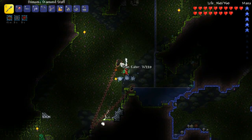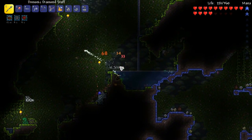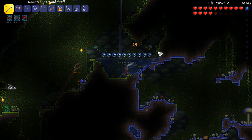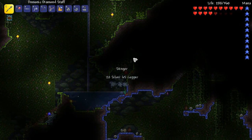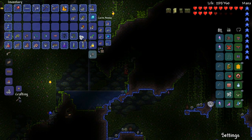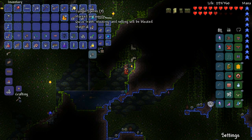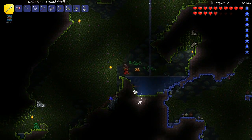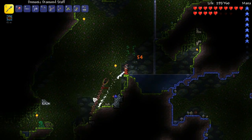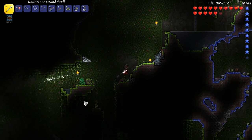We just saw a crit for about 68 damage there, so I think the jungle set's got some potential. Let's put our stingers and jungle spores up in the hotbar to keep track of what we're farming for. It's a really great tip - if you're ever grinding for a certain item, put it in your hotbar so you can see the progress. It'll keep you motivated.